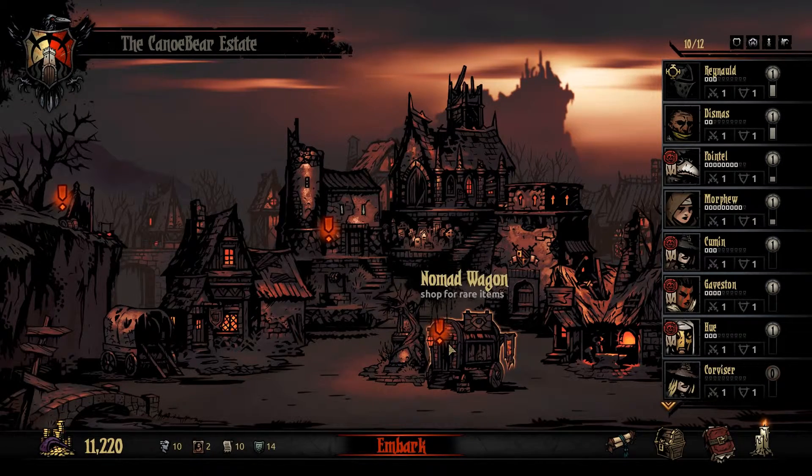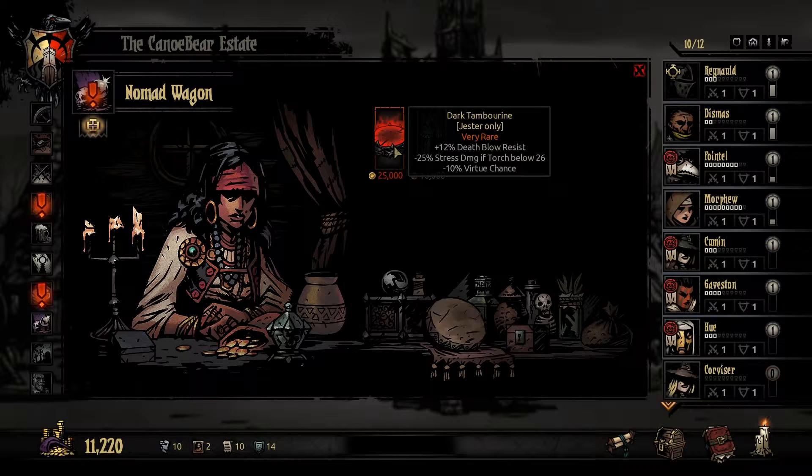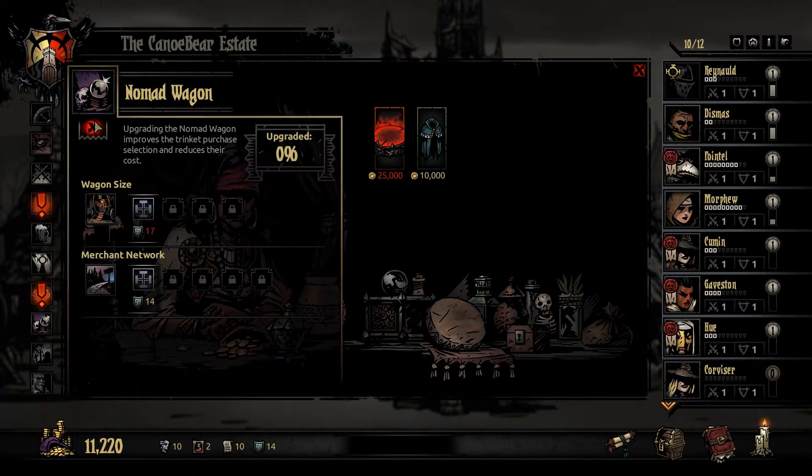So this is open now - the Nomad Wagon, shop for rare items. Let's see what this is: Dark Tambourine, Shimmering Cloak. I could buy that stuff, but it's kind of expensive. Upgrading the nomad wagon improves the trinket purchase selection and reduces their cost. I only have the merchant network upgrade, which reduces trinket cost by 10% and increases the number of trinkets available to four.